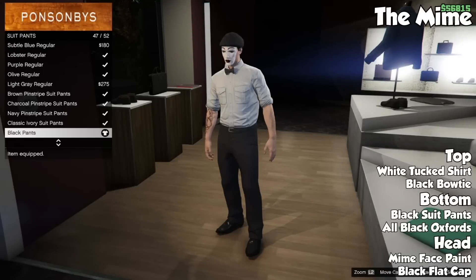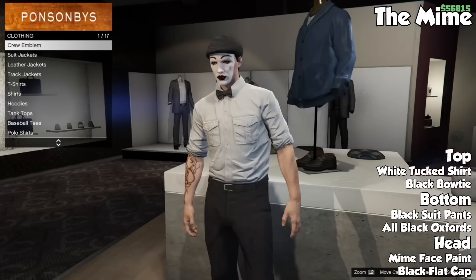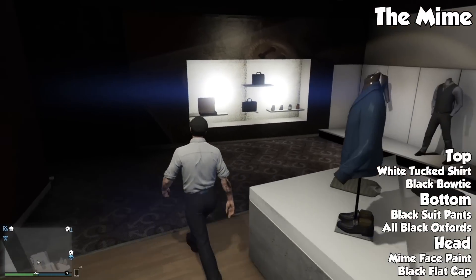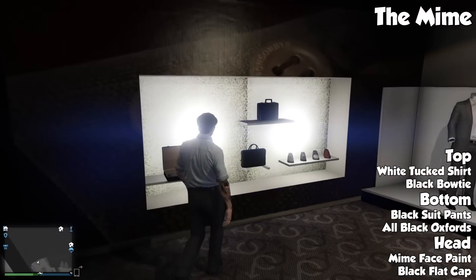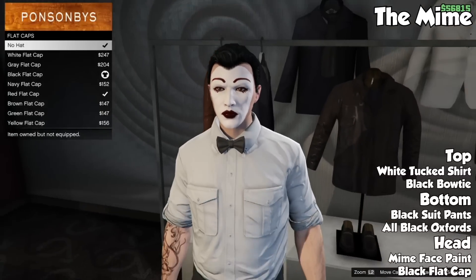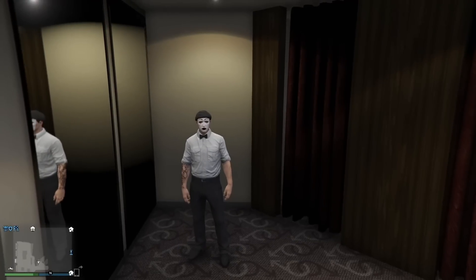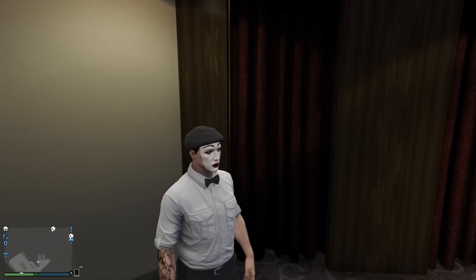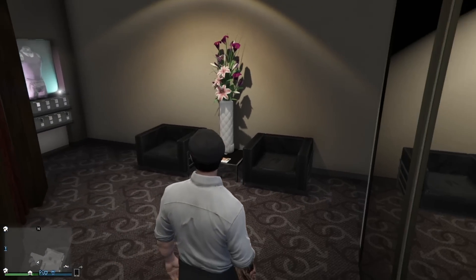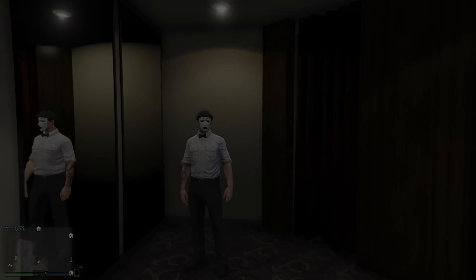Moving on, the next one is called The Mime, and this one is by Shiny Games — thank you for submitting it. It's a pretty simple one: put a white tuck shirt on with a black bow tie, black suit pants for the pants, all black oxfords for the shoes, a black flat hat, and then obviously throw the mime face paint on. Hair is pretty much up to you. This one is probably not going to be your main outfit of choice, but if you ever need to be a mime you can always have this outfit on deck.